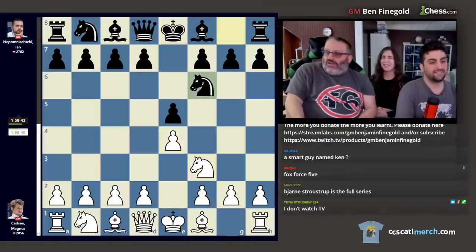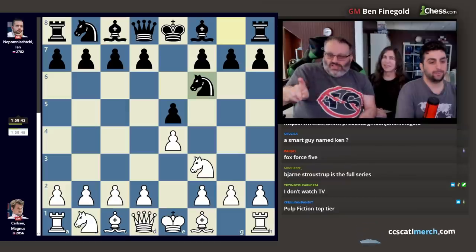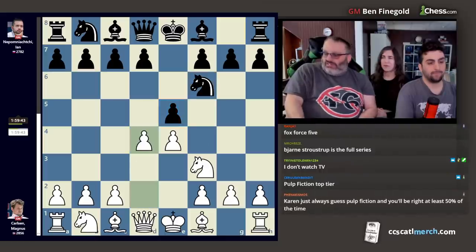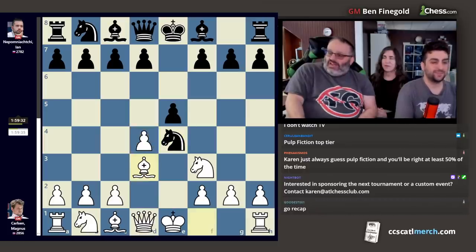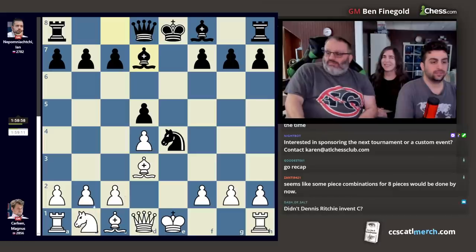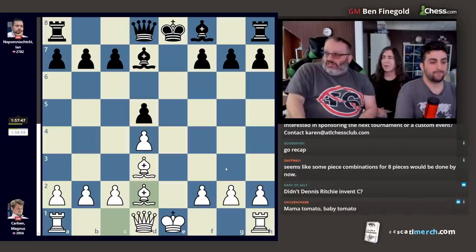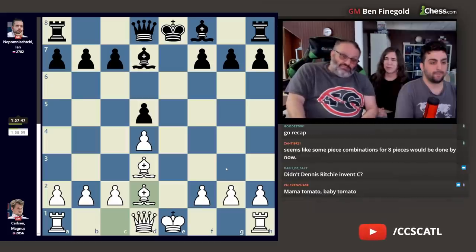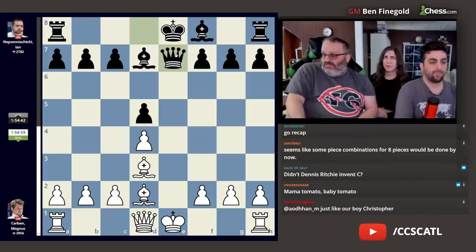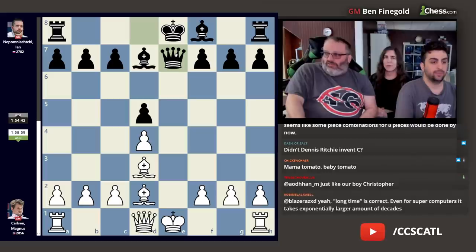They played the Petrov again. Magnus played here — in the game where they played the Petrov last time — and this time he played d4. Magnus played an innocuous line, and in this position he played knight d2, which is not very common. Common moves are knight c3 and castles. According to the engines, this move is just dead equal, so Magnus must have had something prepared that we don't know.